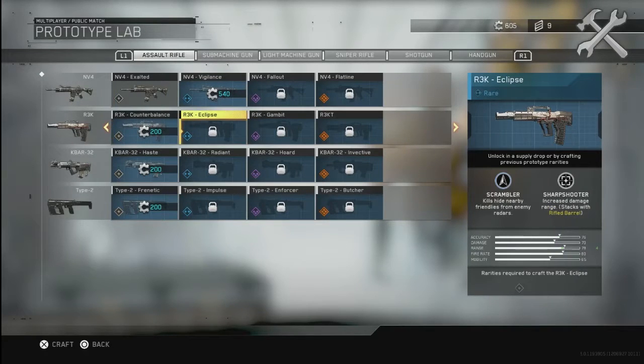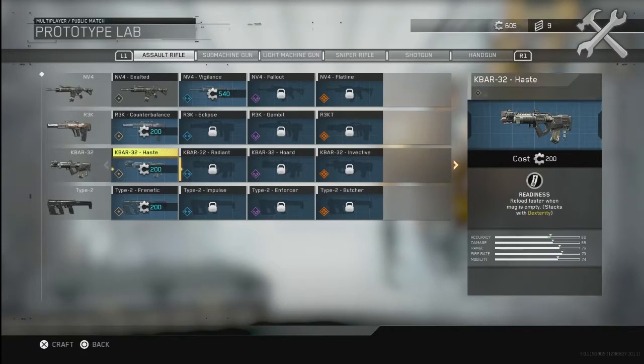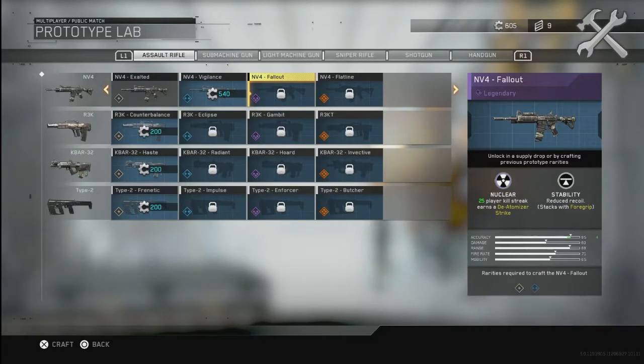With each of these guns you can actually get different types of perks, and some of the perks with some of the guns actually give you the ability to get a 25 kill streak, which is the nuke. The assault rifle that lets you do this is the NV4 Fallout.